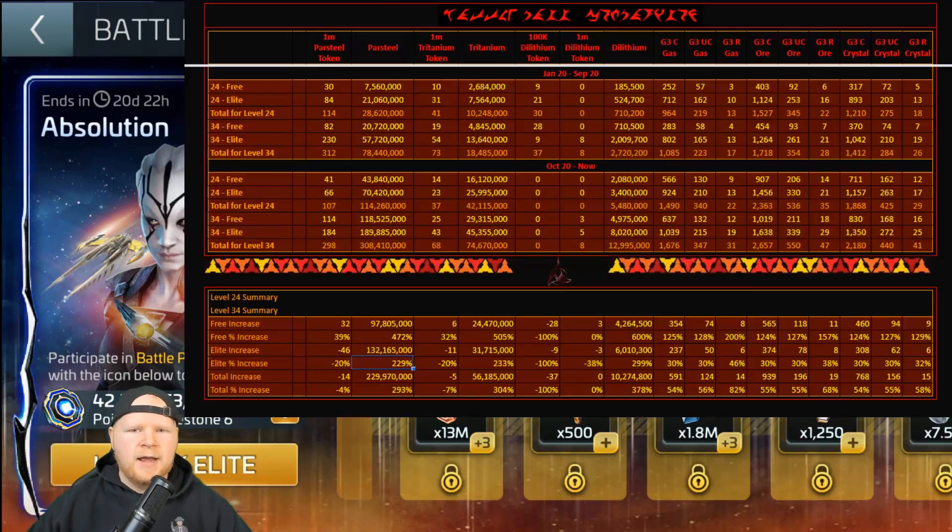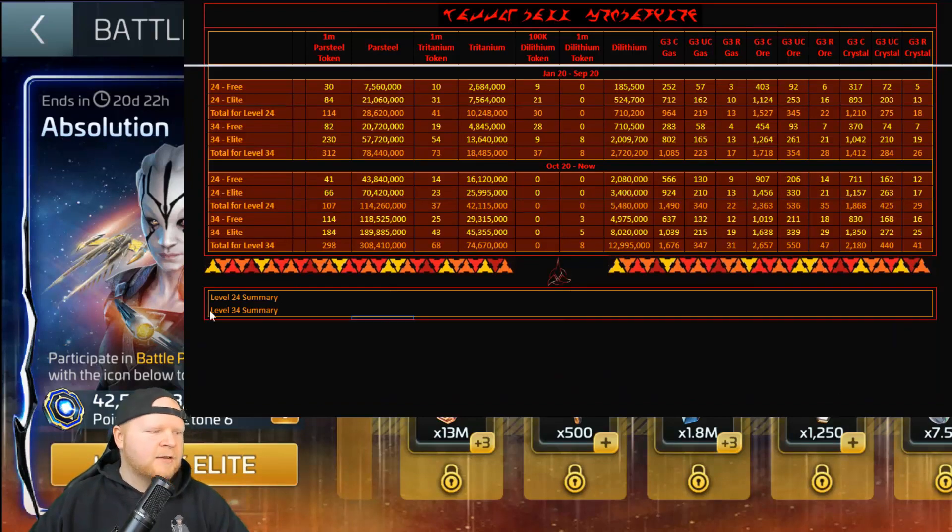What tool, you're asking? That one — see how that transition happened? Fancy little bings and everything. This right here is the comparison tool, and it's in Klingon, which was by my request by the way. It's something I wanted Stewie to do for the officer tool, but he saved it for this. So this is a comparison of level 24 and level 34 from when the Battle Pass started, and then when it got an update in October until now. Then we'll also look at ticket events towards the end.